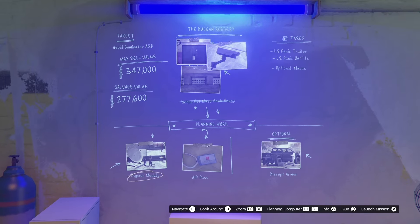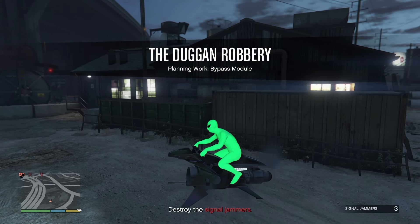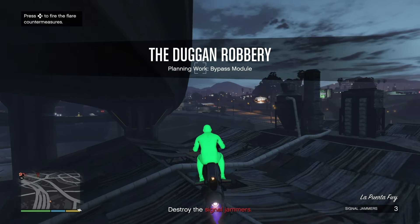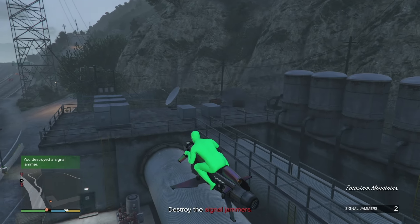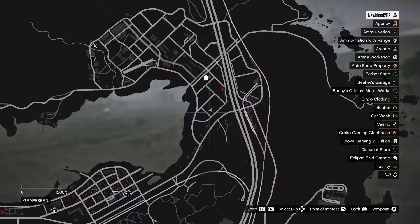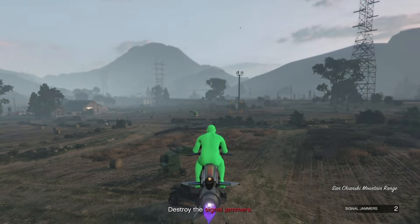We're going to be doing the bypass module right here, so click X and we're going to start that mission up. That's going to be the Duggan robbery and our mission is going to be the bypass module, so we're going to destroy the signal jammers. The first signal jammer is in this location — we're simply going to destroy it. You might have to get off your MK2 and use a weapon and just use the ladder right there. We destroyed it with our MK2, so we're going to go to the next one. The next signal jammer is located right here, so we're simply going to try to take it out with the MK2. If not, you're going to have to get off and take it out with a weapon. We destroyed it — onto the last one.